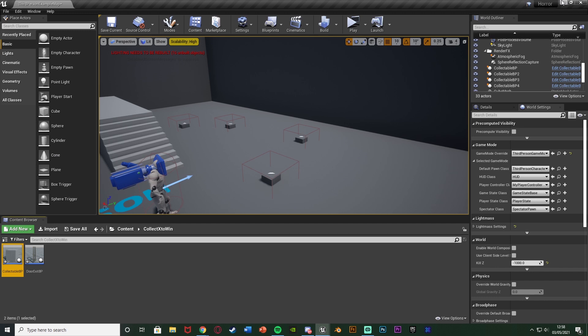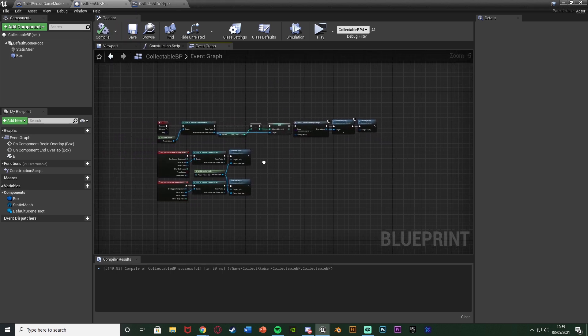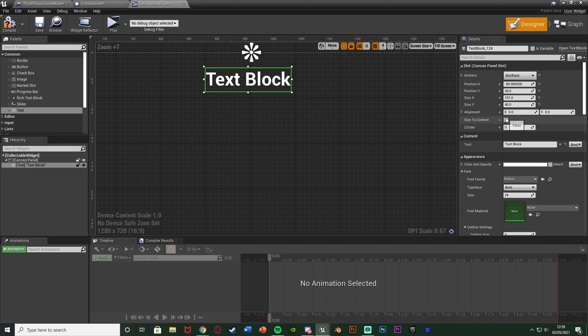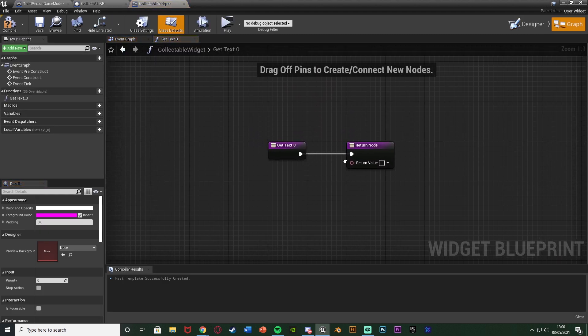Let's set up the widget now. Right-click in the content browser, go to user interface, create a widget blueprint, and name it 'collectible widget'. Open that up. Go back to the collectible BP and put in the collectible widget in the create widget node, then compile and save. In the widget designer, add a text element, place it in the middle, anchor it to the top middle, hit size to content. In the text write a reference placeholder like 'x/y collected' so you can position it where you want. Hit bind next to the text and create a binding.